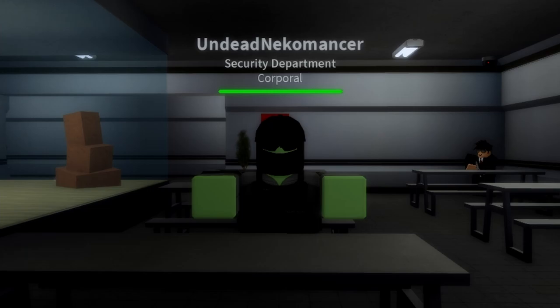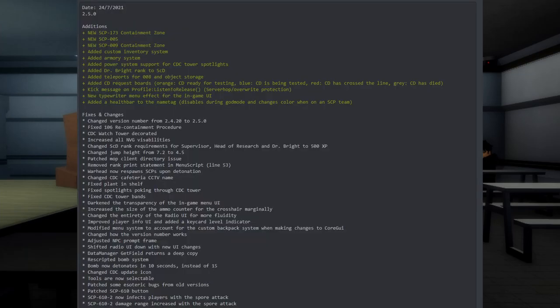Now that we are in my private server, we're actually going to start talking about this Biohazard and Armory update. Honestly I don't even think we're going to get any gameplay in today's video, because there's a lot that happened for this update including a bunch of bugs that the developers accidentally put into the game and then squashed. We're going to start off all the way on the update that came out on July 24th, which was version 2.5.0.